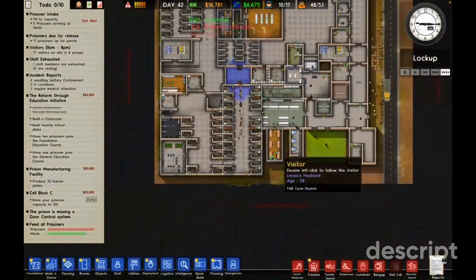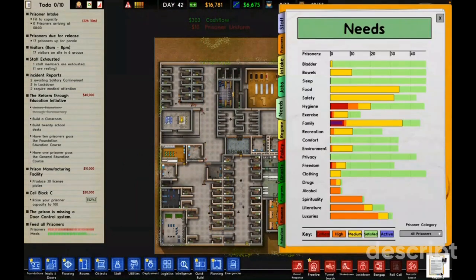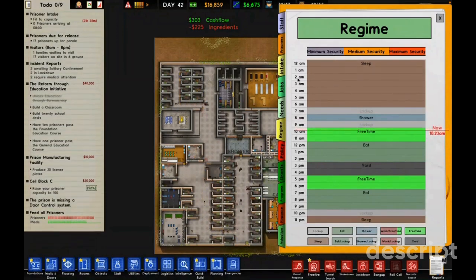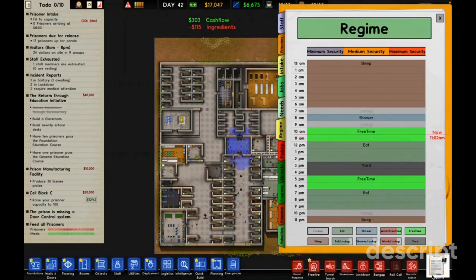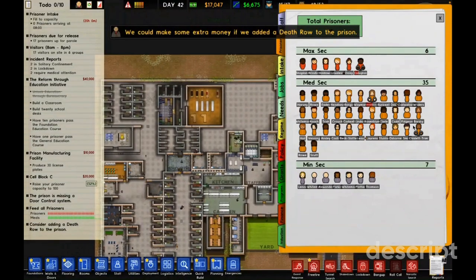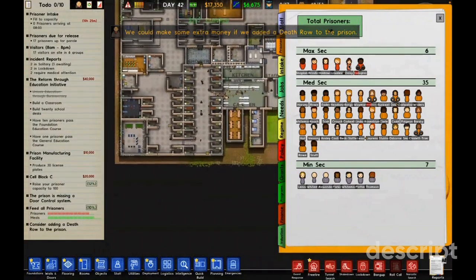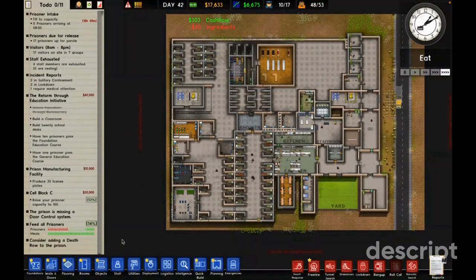We're not going to worry about that for now. Let's check the regime — we have minimum and max. Looking at my prisoners: 35 are medium security, and then four, six, or seven are max security.